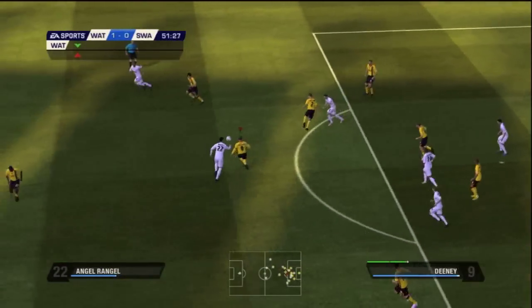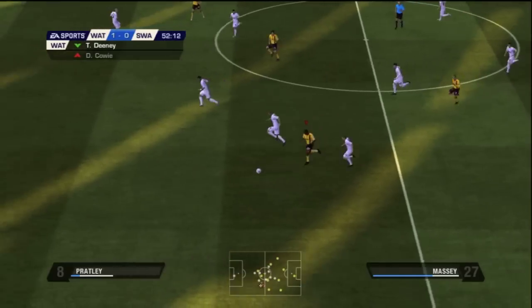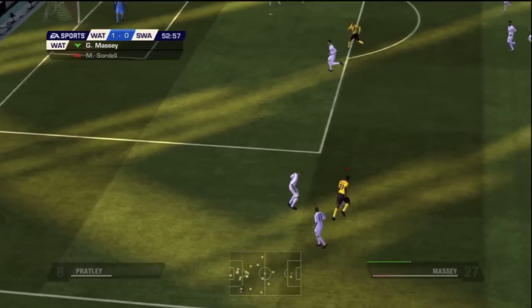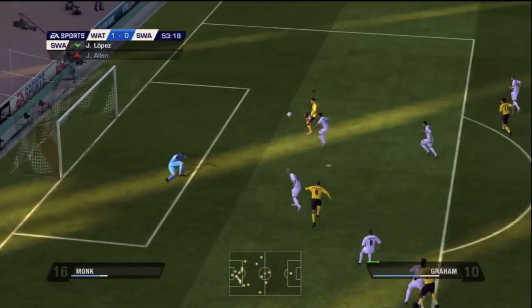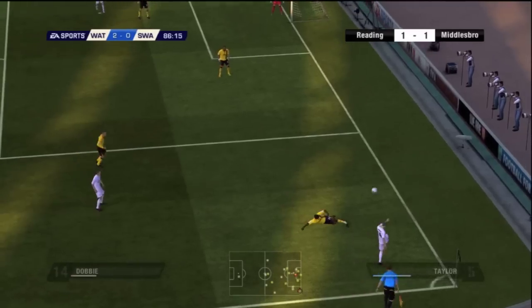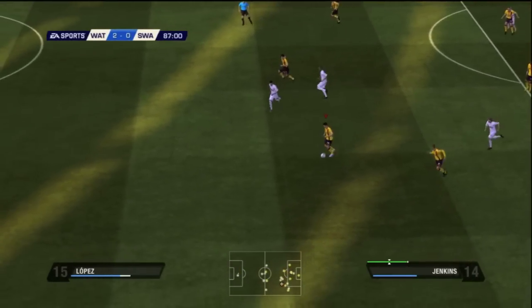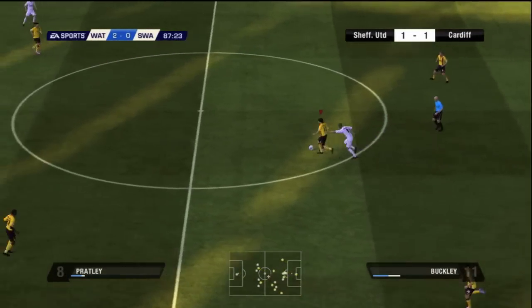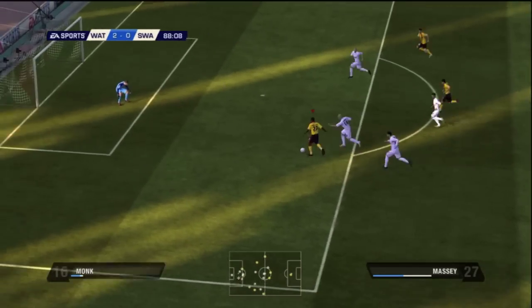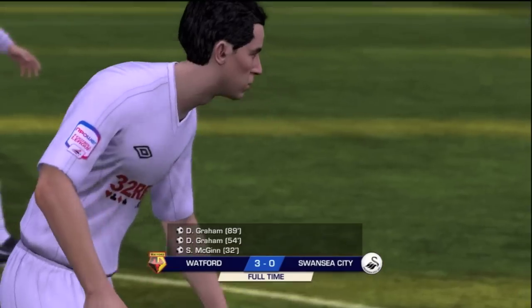I subbed Massey in — I'll have to show his stats sometime in this series — but look at this take, he just takes it all the way down. I see this little gap, cut it back, and look at this hit. It was right at the keeper but it was a powerful hit, and Graham gets the rebound. I feel like he'll be my trash man this year, cleaning up the rebounds off the keeper. Look at that dummy through the legs and Graham is there again to clean up the trash. That game ends 3-0.